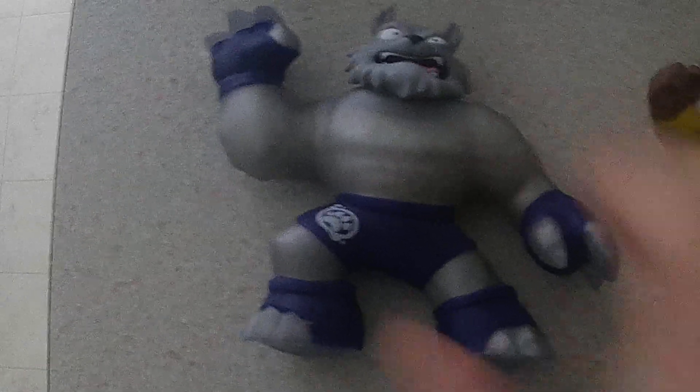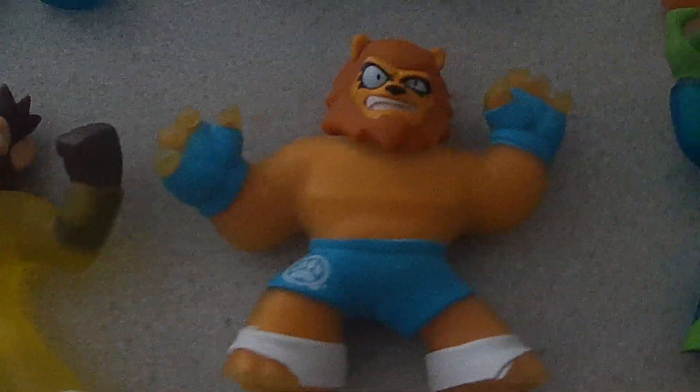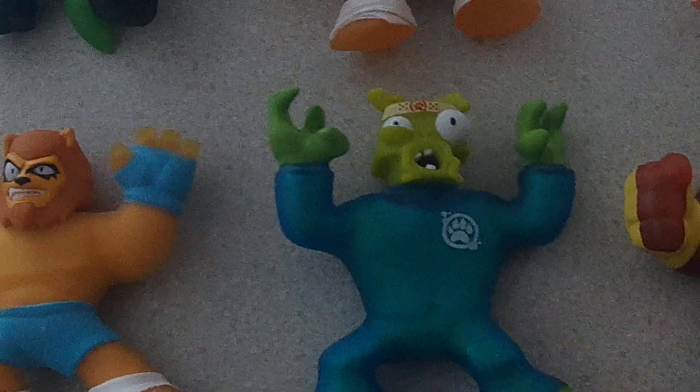Then we have Wolfpain, who's got little bones inside of him. Then we've got Simeon, who's just kind of filled with a clear gel. We've got Sahario, another one of those sand-filled ones. Then Mantor, another sand one. I believe they do have different colored sands in each of them though.